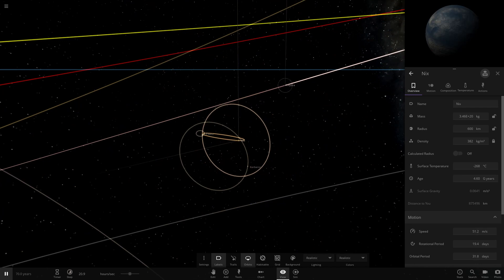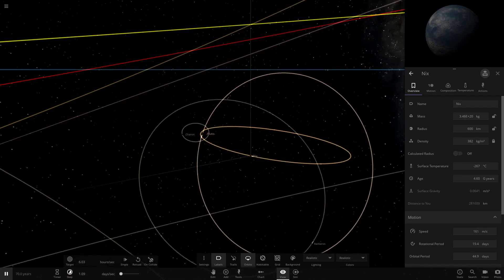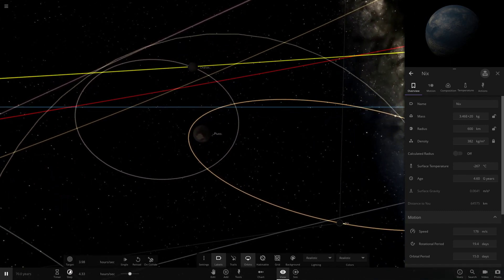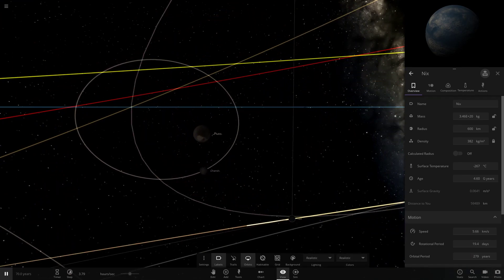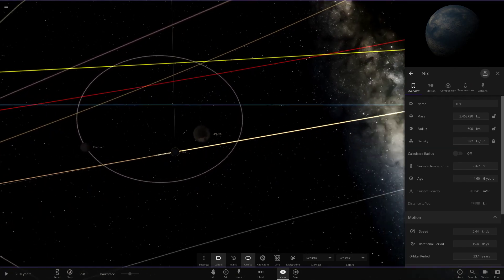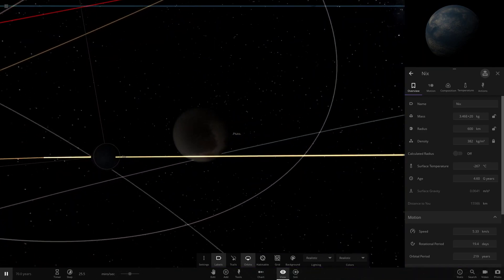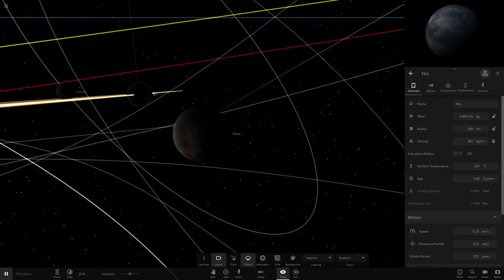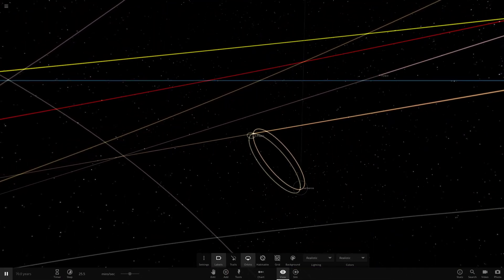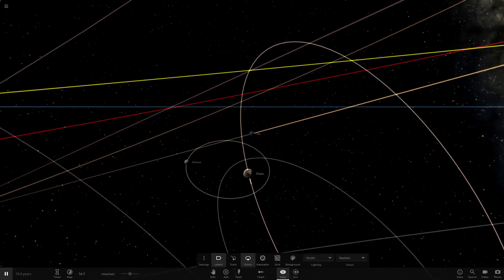Hydra has completely escaped. When Nix comes in for a close encounter it might actually collide with Pluto because its orbit's been so derailed — unless Charon saves it, which it looks like it's going to do. That is very very risky. Look how close Nix is getting to Pluto — way closer than Charon ever was. Charon could change its orbit again. Pluto is now in a kind of binary with one of the moons — this is just absolutely crazy.